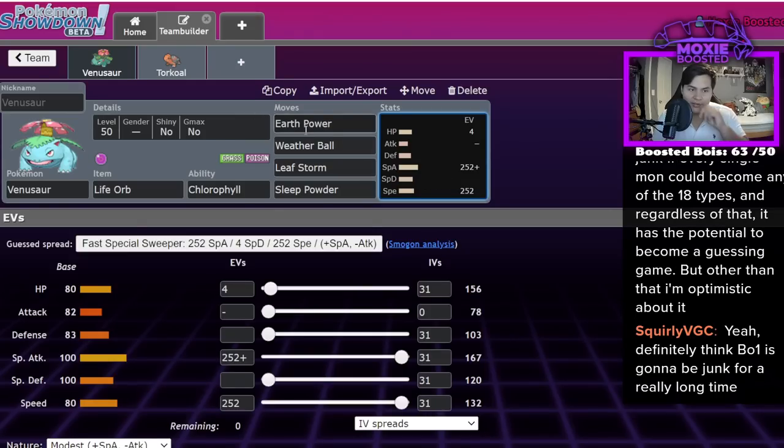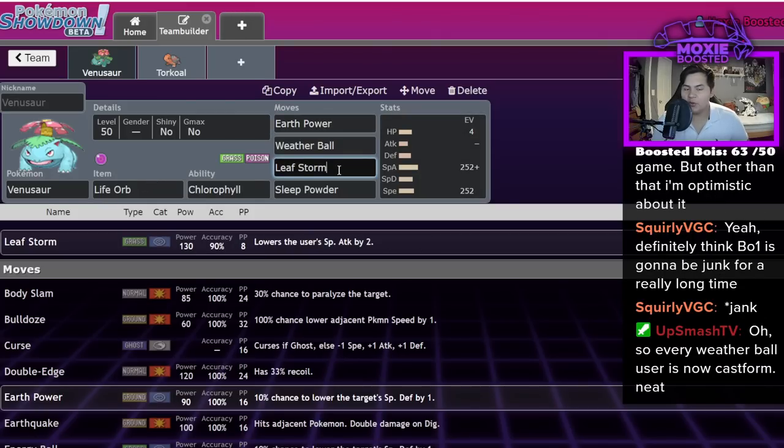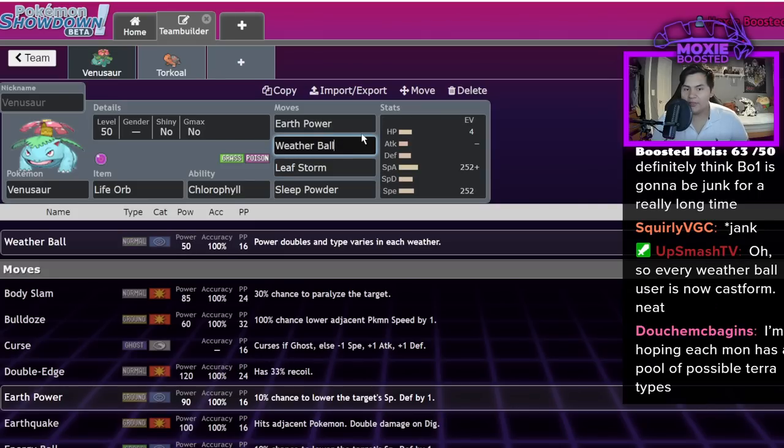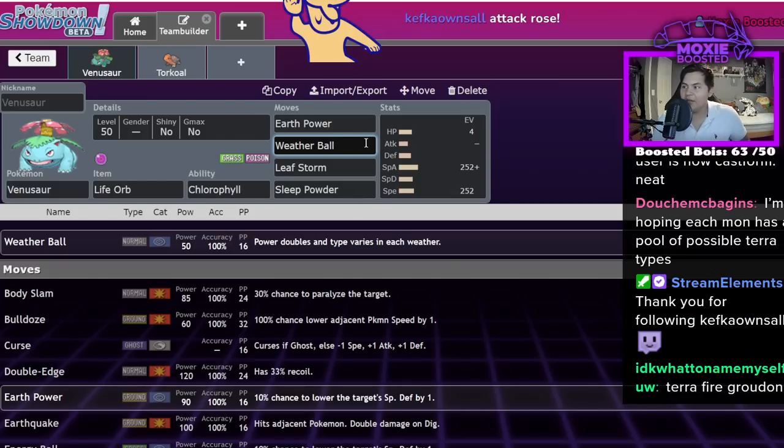There are a lot of different ways to run Venusaur. Obviously this is more of an offensive case of Terastalization, but becoming a Ground type makes you immune to Regieleki Electroweb or any other speed control Electroweb, and your weaknesses aren't as prevalent because in the sun your water weakness is curbed, you still have access to Leaf Storm, and Weather Ball allows you to hit Grass types that would threaten you. Like, that's a really cool way of running this gimmick.